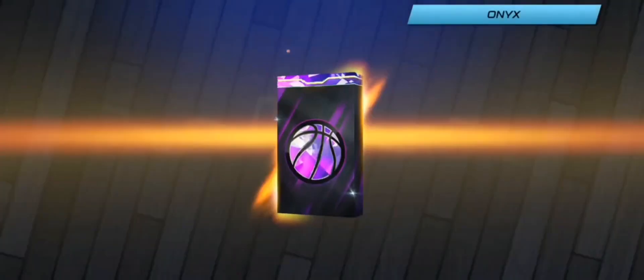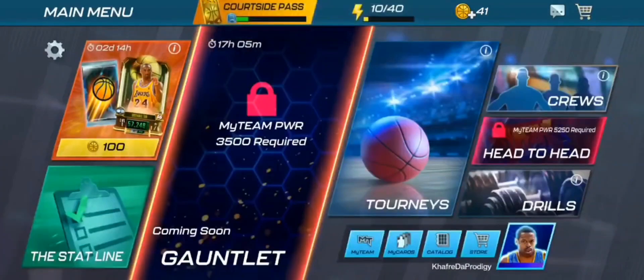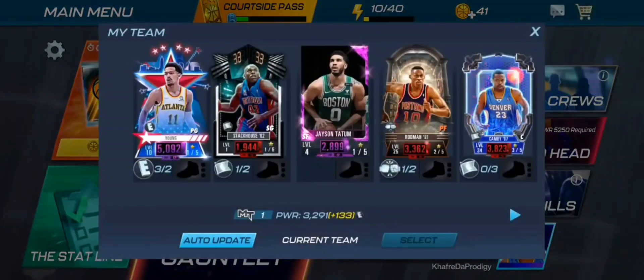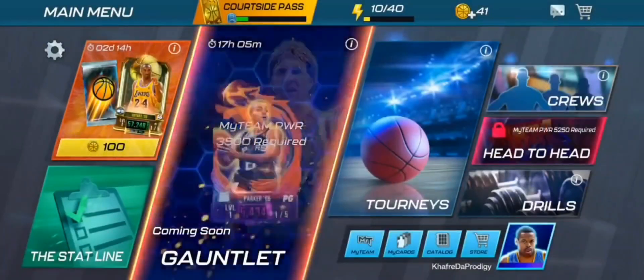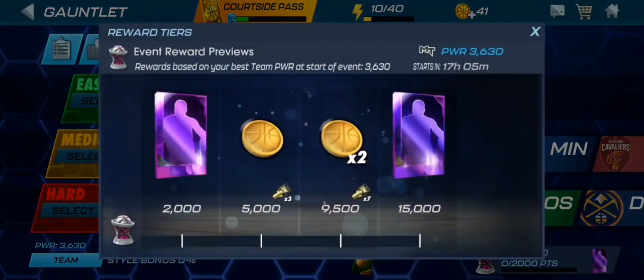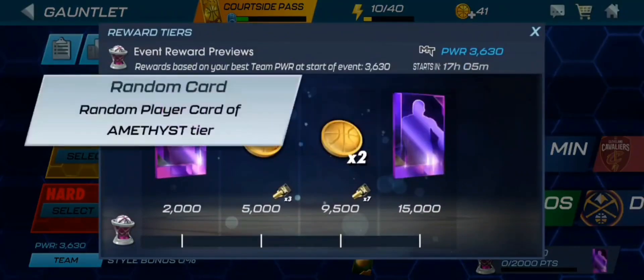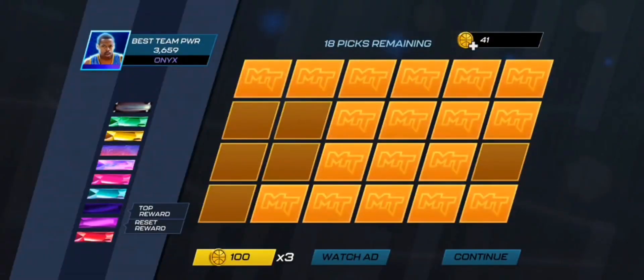Let's open this and see what we're getting. Our first Onyx cards should help us upgrade the team and make the grind easier. We're getting a Larry Bird and another Trey Young. Replacing the Celtic small forward with another Celtic small forward — let's go ahead and auto-update him into the lineup. We're now at 3630 power, which unlocks the gauntlet for us. This is the mini gauntlet unlocked before we even finished game four.